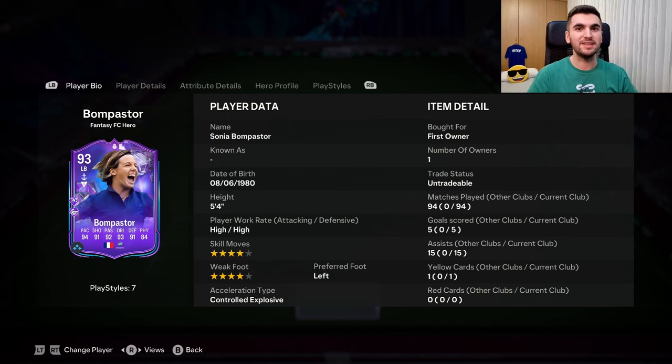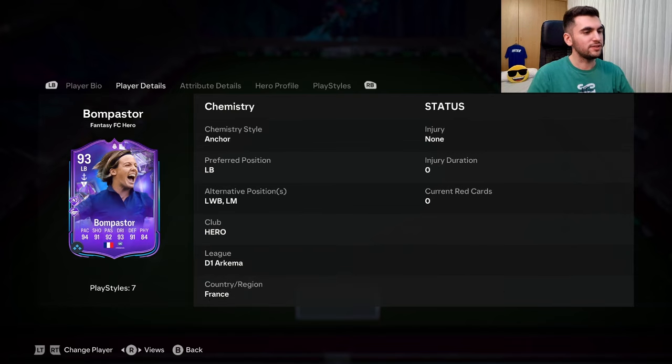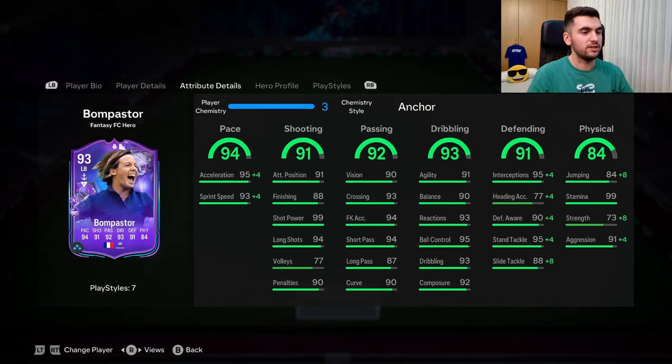Hello, welcome to my video. Today we look at the FC fantasy hero Sonia Bombasto. She's five foot four, has high/high work rates, four star/four star, left footed. She can play left back, left wing back, and left mid. Her stats look absolutely disgusting, except her strength.